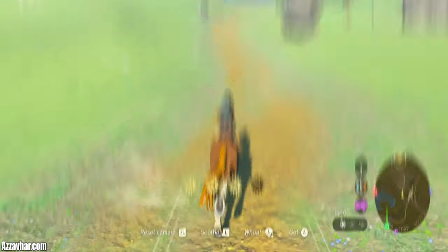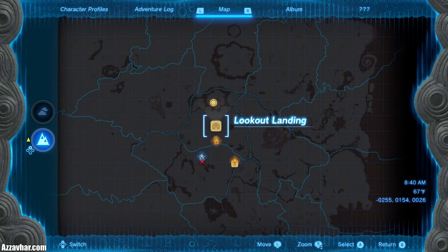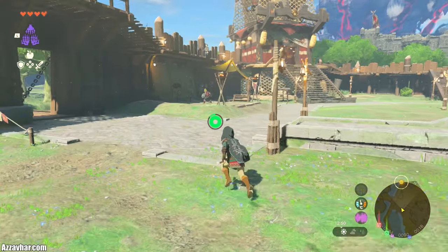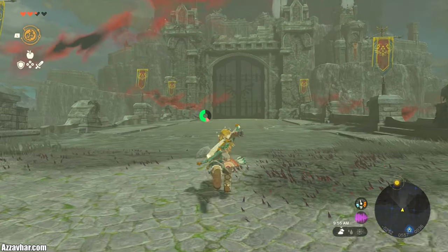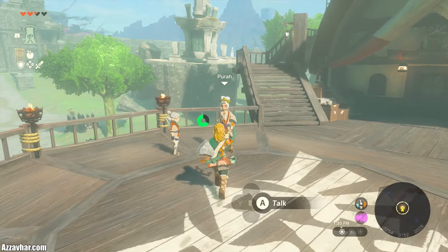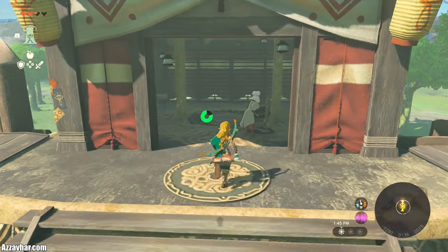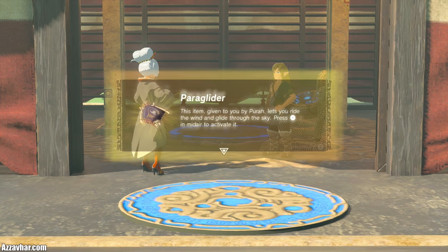First things first: the paraglider. As soon as we touch down in Hyrule, we want to be heading straight over to Lookout Landing. To find Lookout Landing, just follow the main questline or look for the giant floating Hyrule Castle in the sky. Lookout Landing is really close to that. You'll want to talk to Porra to progress this quest. Follow the questline up to Hyrule Castle, talk to the NPC there, head back down and talk to Porra again. She'll walk over to the Skyview Tower at Lookout Landing, so go meet her over there. Porra will give you the paraglider, and by doing this quest, it will also initiate all the Skyview Towers throughout Hyrule.